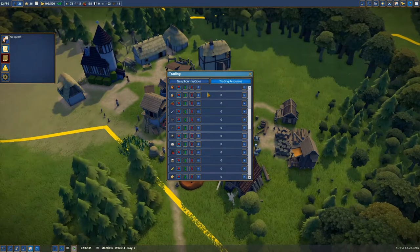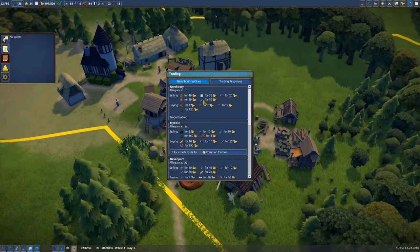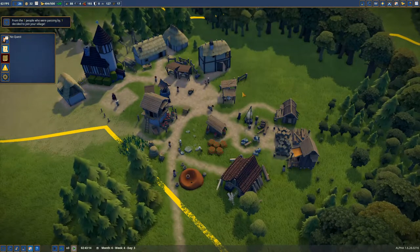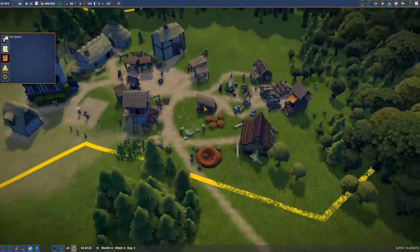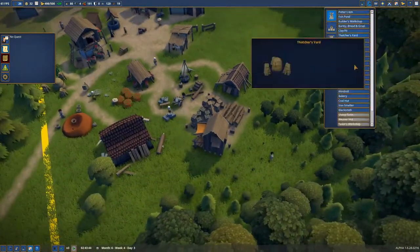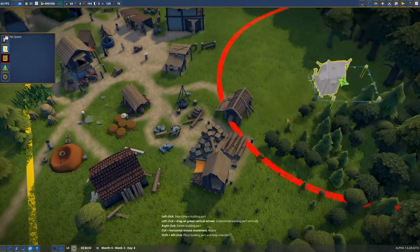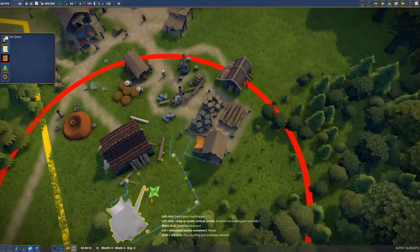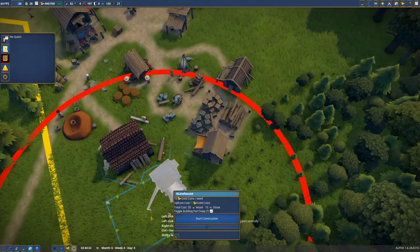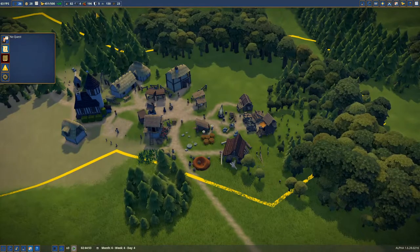There are a lot of things I want to obtain in the near future. What can we buy from these traders? We can buy tools, fish, barrels, honey, and glass. We also have new trade routes down here at the bottom to work with in the future. We're waiting on thatch — actually we have plenty of thatch, we just don't have anywhere to store it. Let's build another warehouse and put it back to back with the other one. I'll prioritize construction of it so it gets underway quickly.